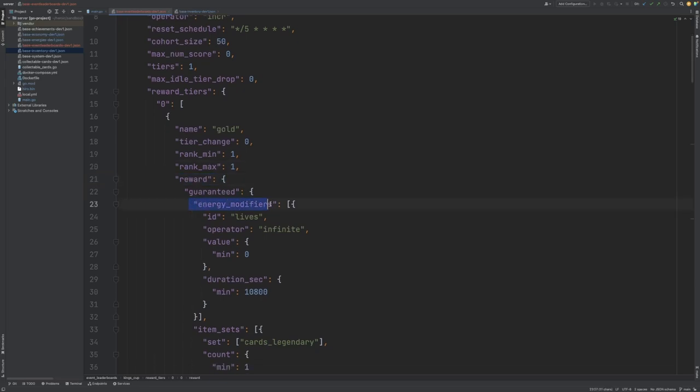They'll receive an energy modifier which is for the lives energy. The operator will be infinite, which means they'll receive infinite lives for a duration of 10,800 seconds — that just happens to be three hours. You can also see here that we have this tier change property, and because we're only defining one tier in this event leaderboard we've specified that this will be zero. However, you can reward players by directly increasing or decreasing their tier within the event leaderboard for the next cycle.